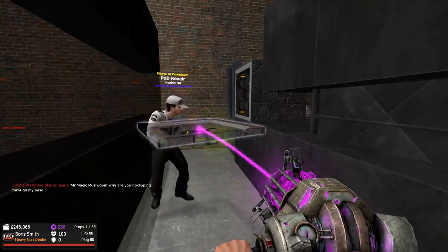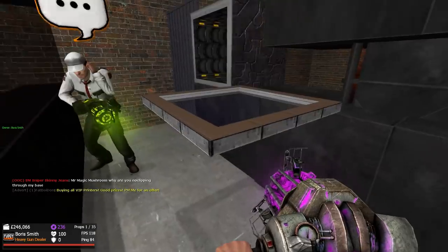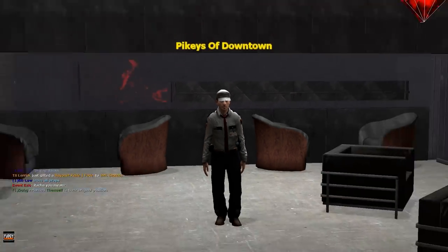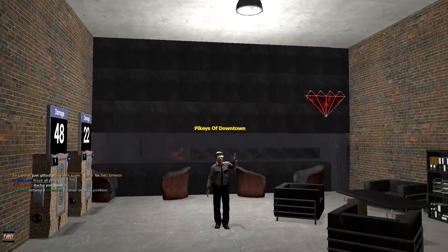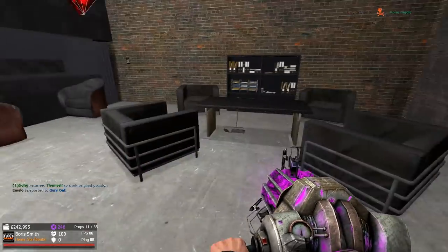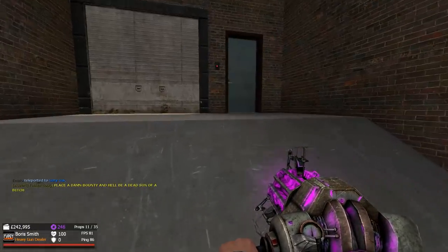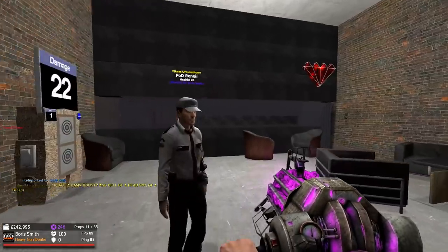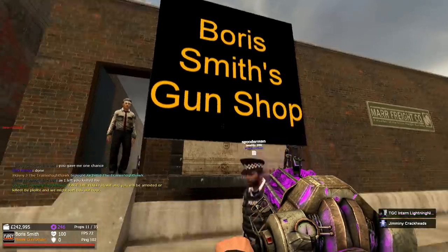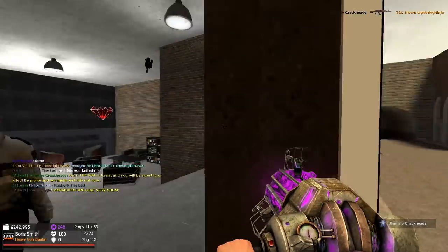The gun store is going pretty nicely so far. We're just making the part where we're going to put the money in, so whenever we get customers they can put the money in here. We have finally finished the gun shop — check it out, this place is epic. Pod Rainier built pretty much all of this, I kind of just sat back and chilled out. We need to go change the sign outside to say open and we can start selling some guns. There's my giant sign: Boris Smith's Gun Shop!